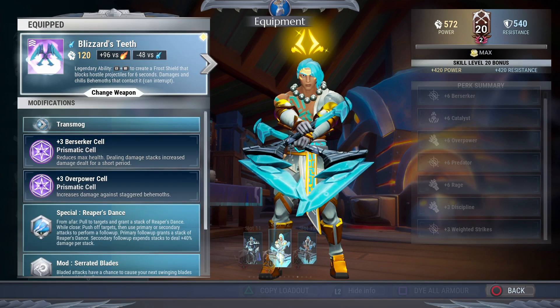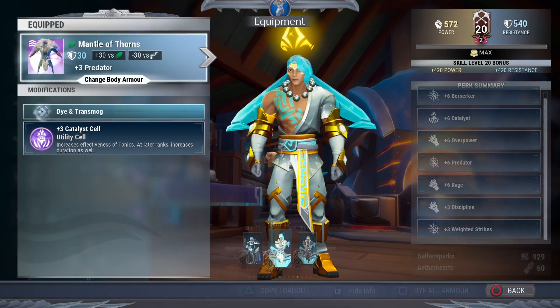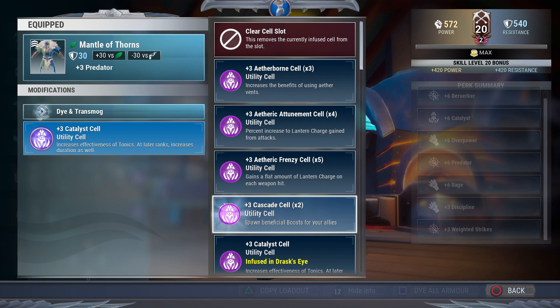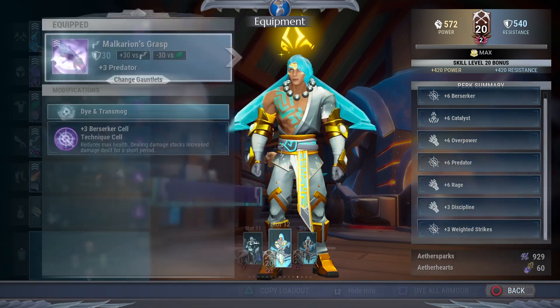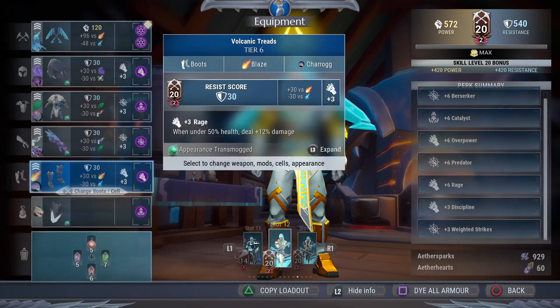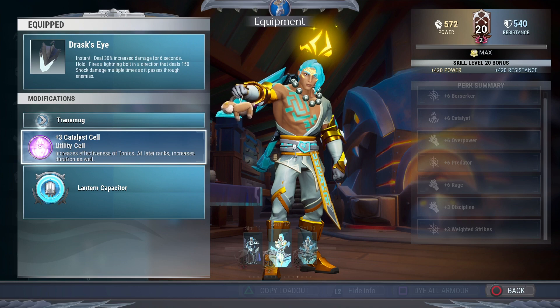Don't forget about your legendary ability — Frost Shield. It blocks projectiles, chills the behemoth, and does damage. For the head piece we're rocking Shroud's head with a discipline cell. The chest piece is Koshize with a catalyst cell. The arms are Mount Carrion's with a berserker cell. These are Charog's legs with an overpower cell. For the lantern we're rocking Drask's Eye for that lantern tap so you can slam down your chain blades for great damage — throw a catalyst, conduit, or cascade in there.